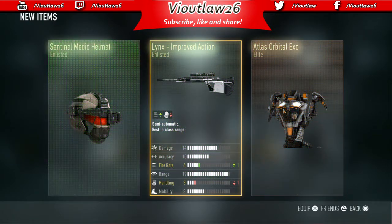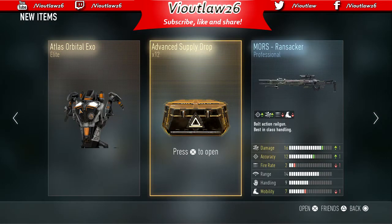Elite! Right out of the gate we got the central medic helmet, the links improve action, and the elite Atlas orbital exo. Moving on.